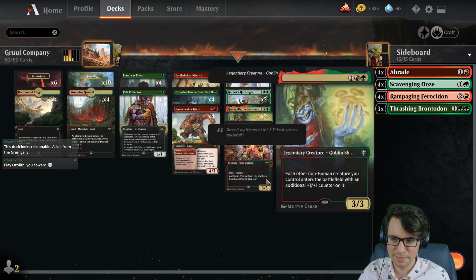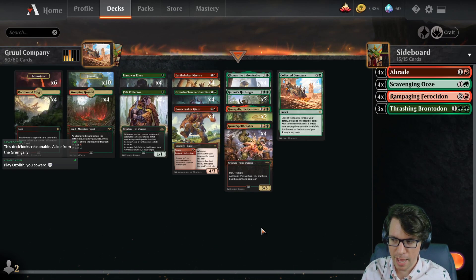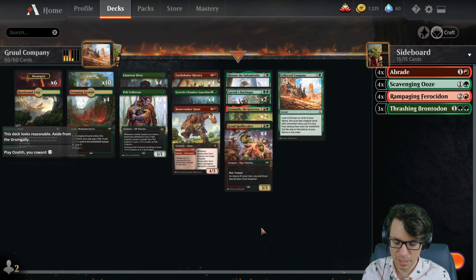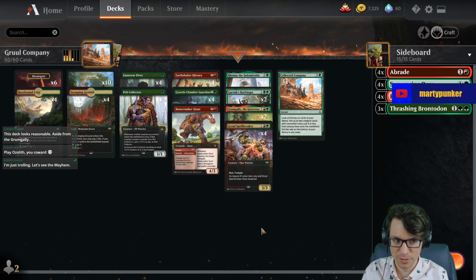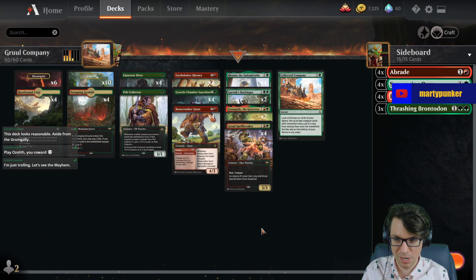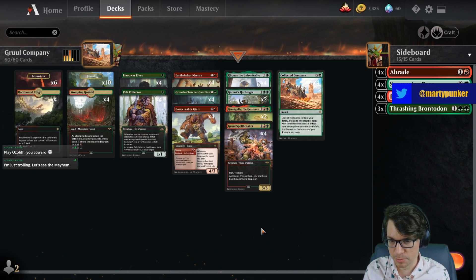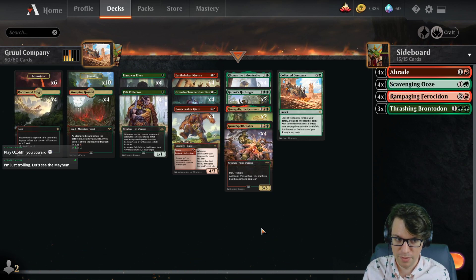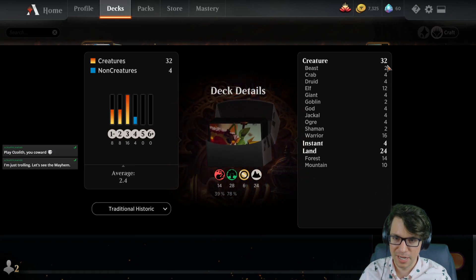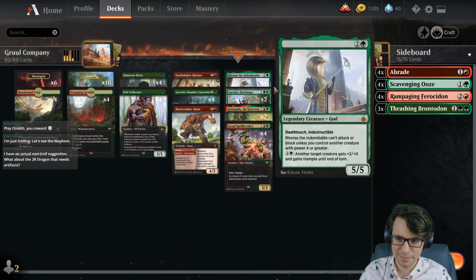That's the sideboard. Traditional Gruul aggro has two things notably that this deck doesn't have: number one on the lower end of importance is Damry's Ambush, which is probably the best removal spell this deck could possibly play, and number two on the higher end is Embercleave. I did try to fit two Embercleave in here, but I didn't like the numbers because I have exactly 32 creatures.